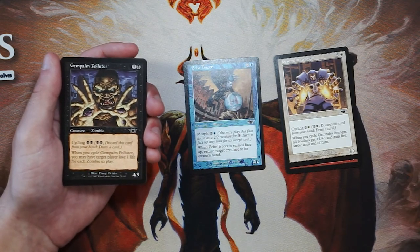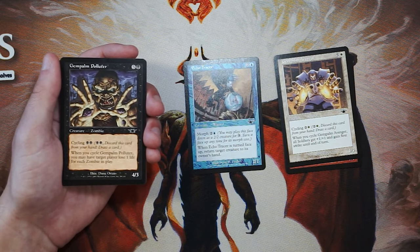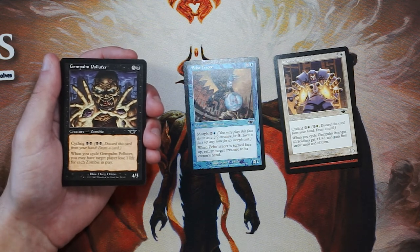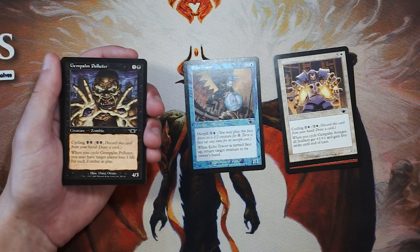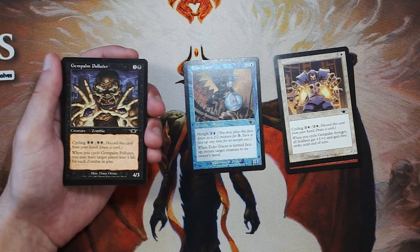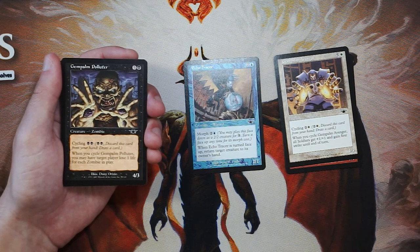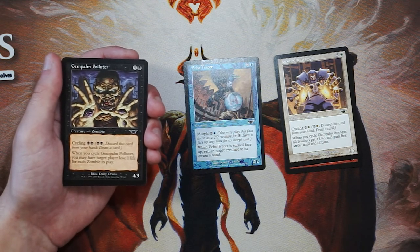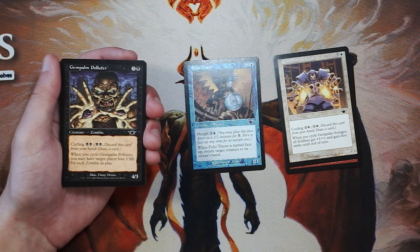Gem Palm Polluter is a 4/3 for 5 and a black. You can cycle it for 2 black, and when you cycle it, you may have target player lose 1 life for each zombie in play. Again, boosting that tribal synergy — really, really good for the zombies deck. It might actually be a pretty powerful one for that cycling ability. But again, it's a 4/3 for 6, which is low on the power to casting cost ratio. This is an older set, so creatures tend to be a little underpowered, but there are certainly better options for first picking than this.